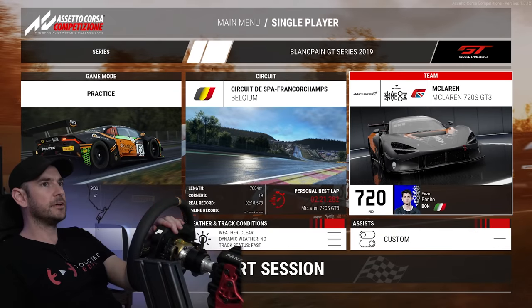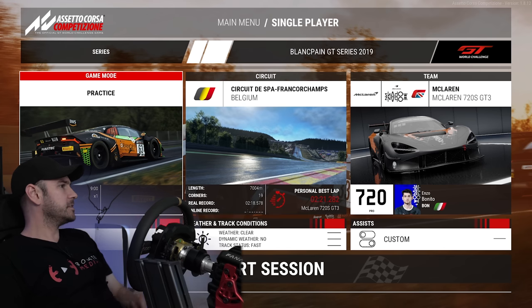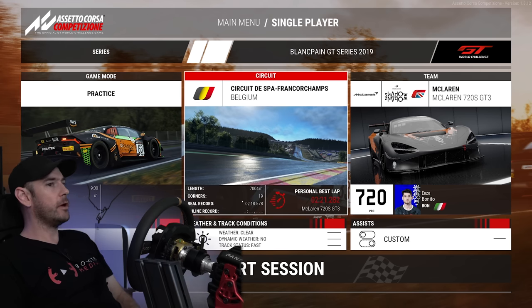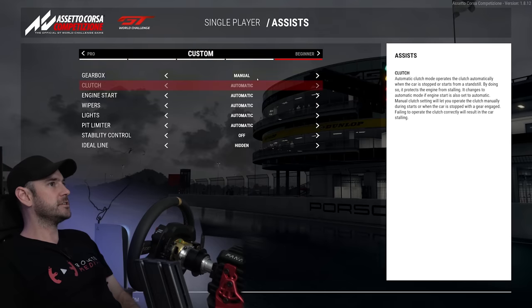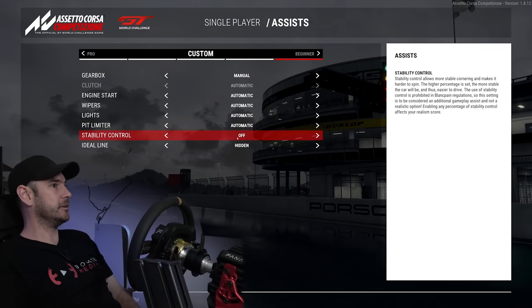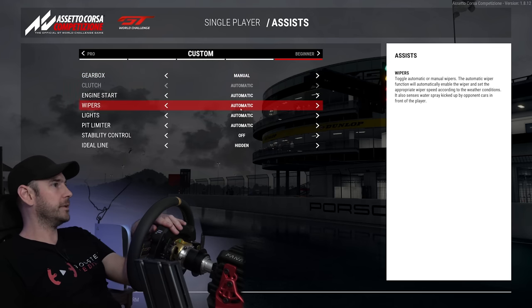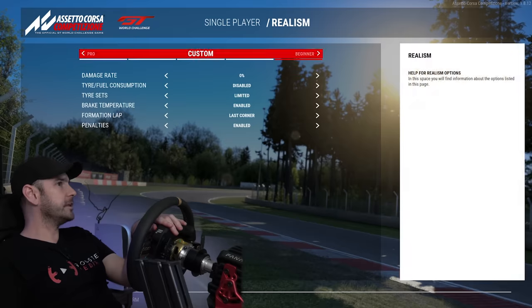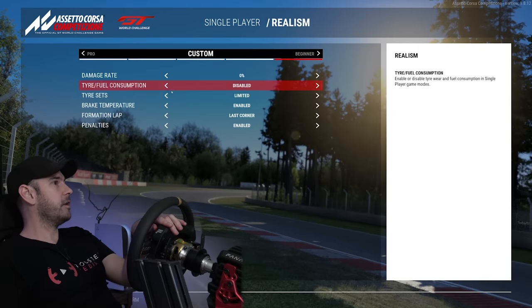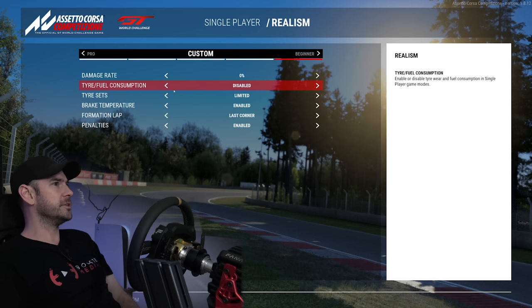We're going to do the McLaren 720S GT3 around Spa — the most familiar track for me. We're starting at 9am with a time multiplier of one. All the assists are turned off — no ideal line, no stability control, gearbox is manual. Damage rate is set to zero and tire wear set to zero as well, just to keep things apples to apples between the two sessions.